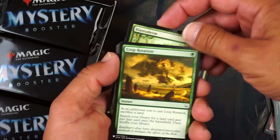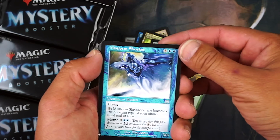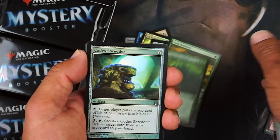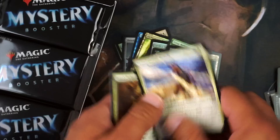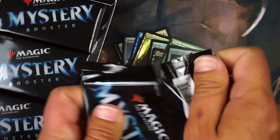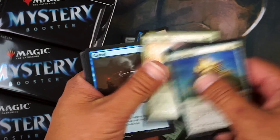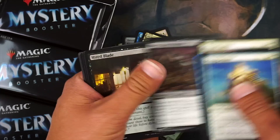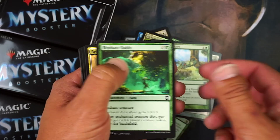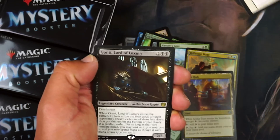Expedite, Crop Rotation — nice. Faerie Conclave, Mistform Shrieker, Meandering Towershell — gross — and Codex Shredder. So if lantern control ever comes back, we've got a foil, though when it was popular it never really went up in price. Also True Lore, Reflector Mage — awesome card — Aether Hub, and Chord of Calling.